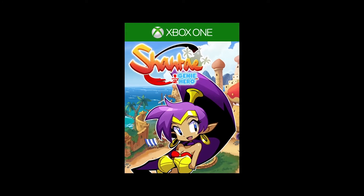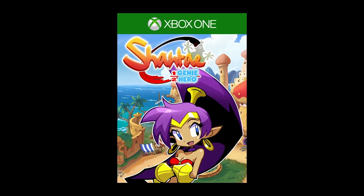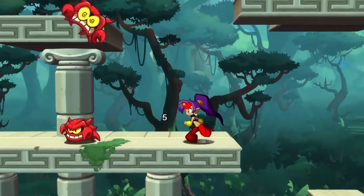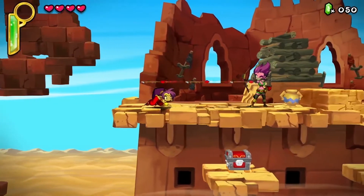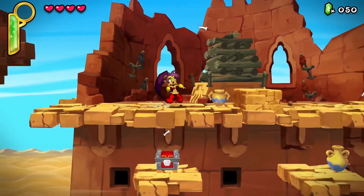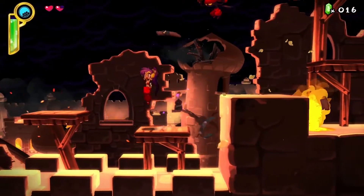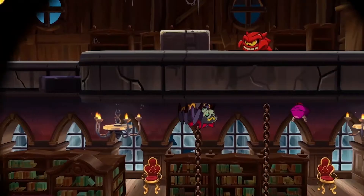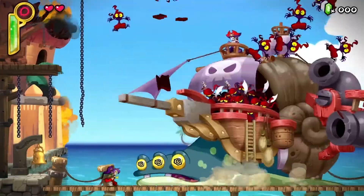Then, on March 16th, when a mysterious crime wave sweeps Sequin Land, it's up to Shantae, half-genie hero, to save the day. In this beautifully rendered 2D platformer, use Shantae's devastating hair whip attack to send monsters flying and belly dance to morph into more powerful forms, defeat the masterminds behind each criminal caper, and face off against her ultimate nemesis, the bodacious buccaneer, Risky Boots.